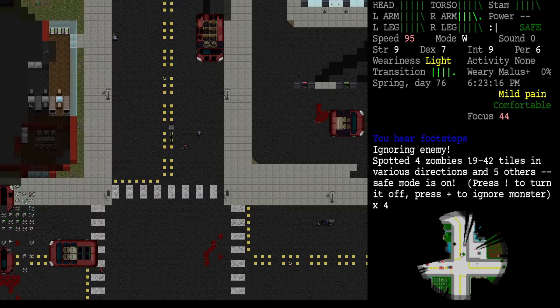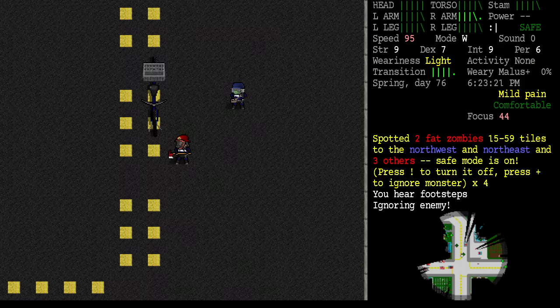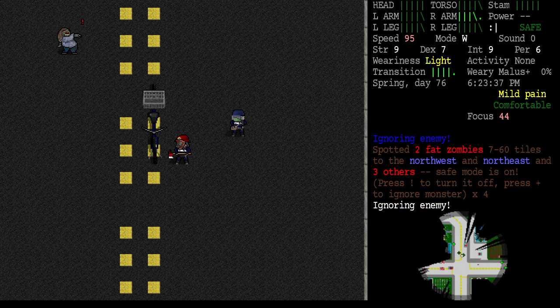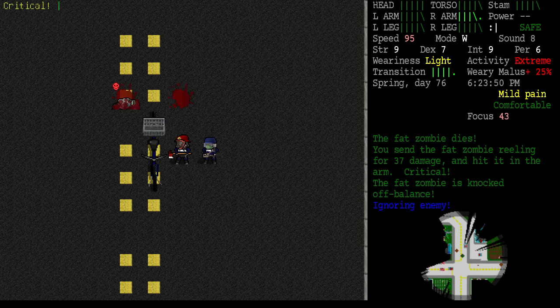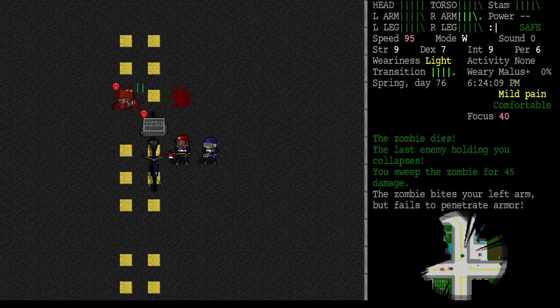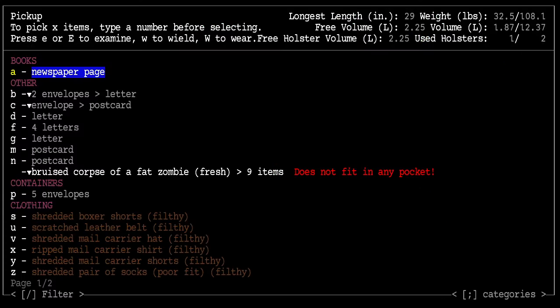We've gotten the attention of a fat zombie. Let's let her come down here. A hand-rolled cigarette is probably not going to count for our mission so we'll just leave that.